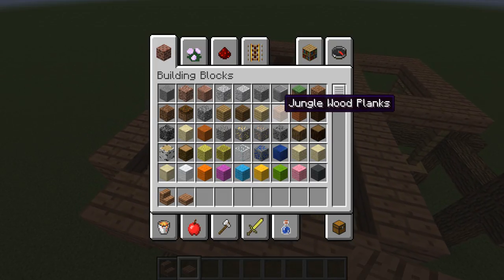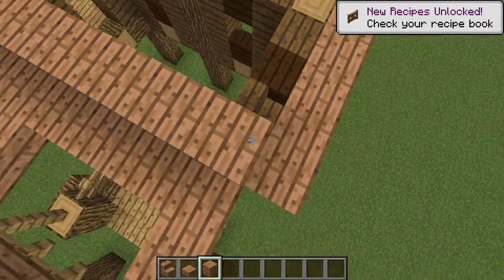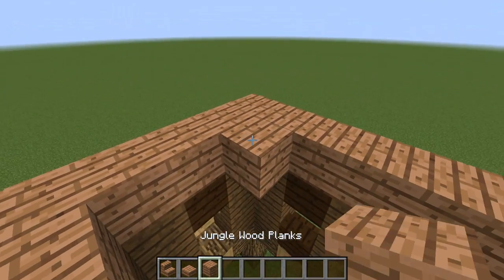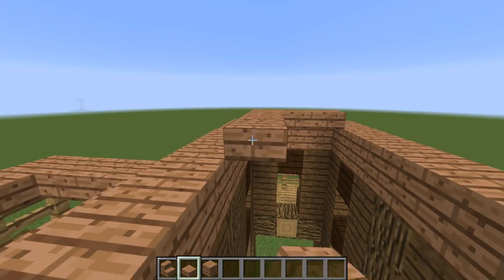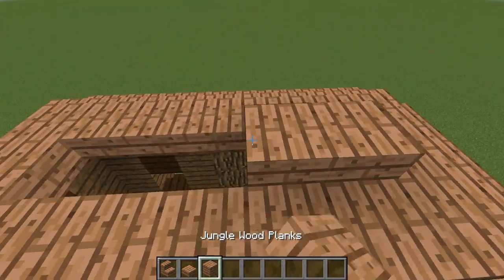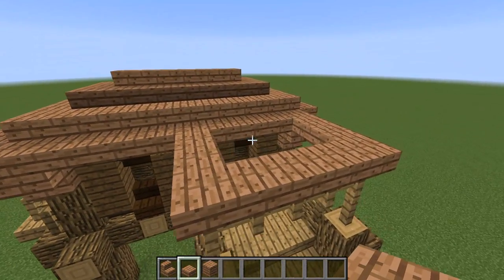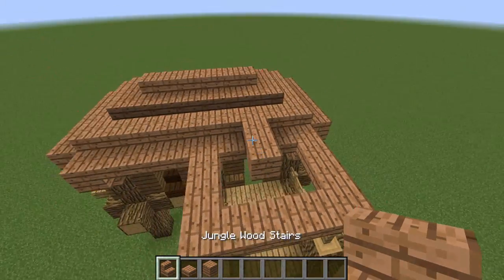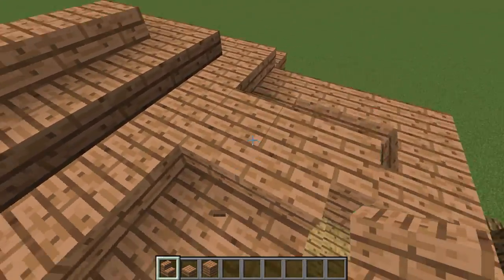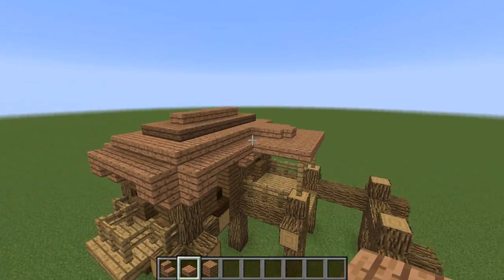Grab yourself some jungle wood planks and go all the way around on top of the blocks. Then go inside, down one more block, use the slabs, and fill in a very basic Minecraft roof — then jungle wood planks on top. Then we're going to do the same over here, but we're not going to make this as steep. Place two normal blocks and then place a stair there, a stair there, a stair there, and then a slab in the middle, so we get a slightly less steep roof.